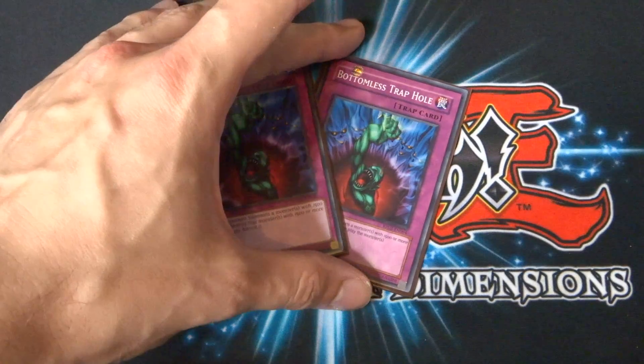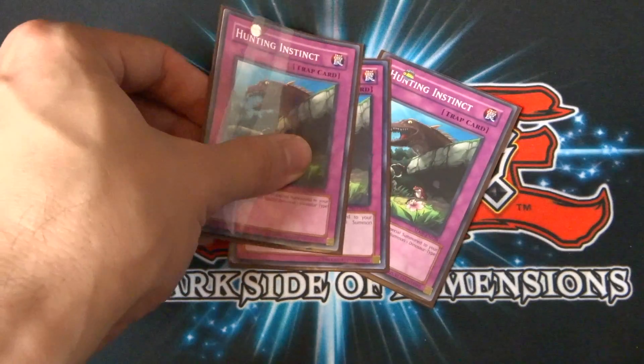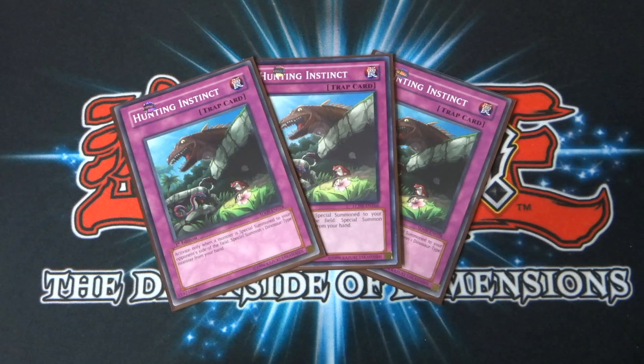Onto the trap cards. I've got two copies of Bottomless Trap Hole — this is basically just to give Rex a bit of defense, because the deck so far has been quite attack-based. He hasn't really got too much defense, so I've decided to run Bottomless Trap Hole at two. When your opponent summons a monster with 1,500 or more attack, destroy that monster and banish it — it's only going to help him out. I then run three copies of Hunting Instinct. I can't remember if he plays this or not, but its effect is really good and it helps this deck so well. You activate it only when a monster is special summoned to your opponent's side of the field, then you special summon one dinosaur-type monster from your hand. It's basically making the effect of something like Gilosaurus benefit you instead.